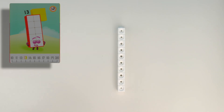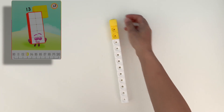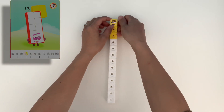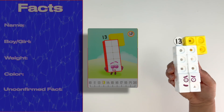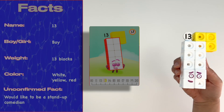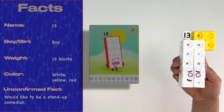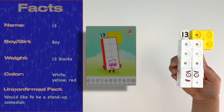Now let's make 13. He is made up of 10 white blocks and 3 yellow blocks. We can make him into a straight line. Let's add his sticker with his purple facial features and his Numbling. But be careful when you're around him — he's known to be a bit clumsy. Even though he is unlucky number 13, he still has a great sense of humour and is sure to make you laugh.